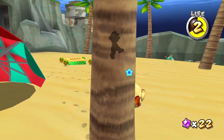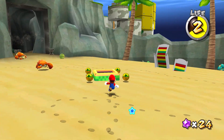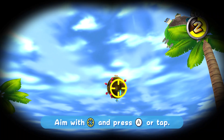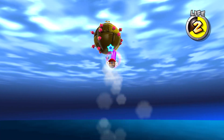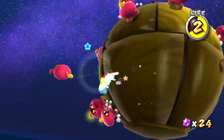Ouch. Look at that. Jumping and spinning in front of them makes you vulnerable to them. That sounds good. All right, so why am I heading up here? To get the star bits — yes, that's one of the reasons.